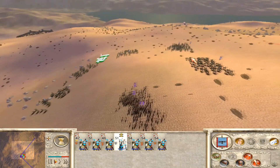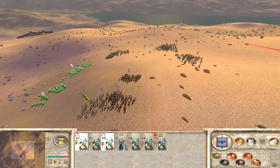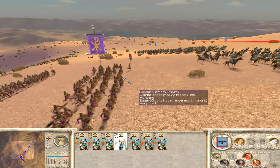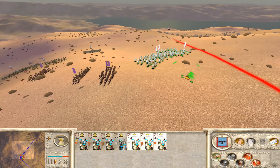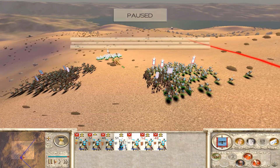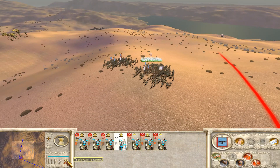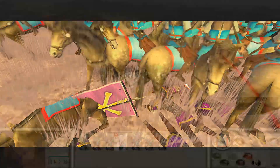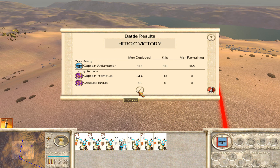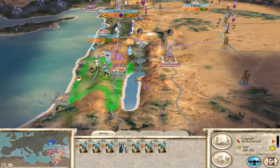I try to focus fire on a single unit, get them worn down, then switch targets. They're trying to retreat off the field — they're not routing yet but trying to retreat. At that point we charge in because they're already trying to run off the map, so they break relatively easily, and in fact they do. We wipe them out entirely with no survivors. I didn't turn fire at will off though, so I actually inflict quite a few casualties on my own guys from my horse soldiers shooting into combats with friendly units — something I catch later on in the campaign.